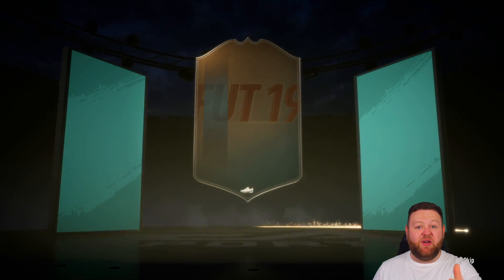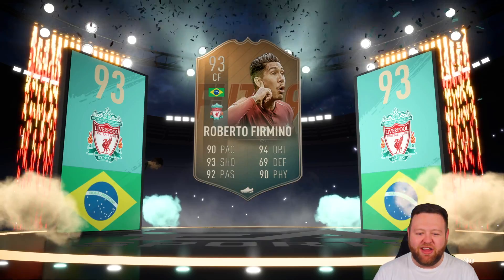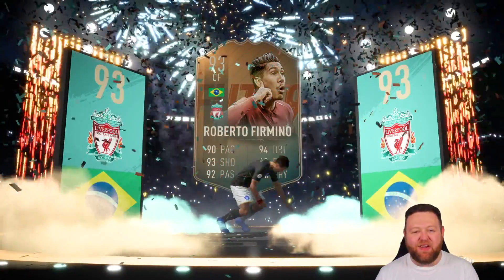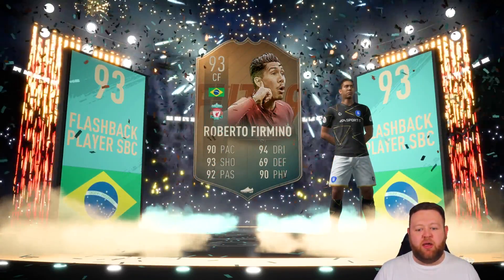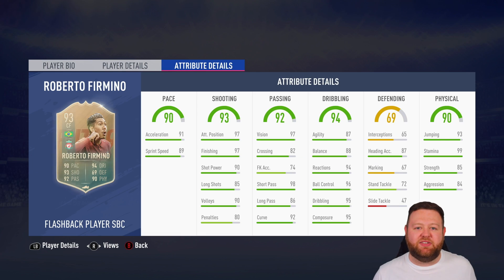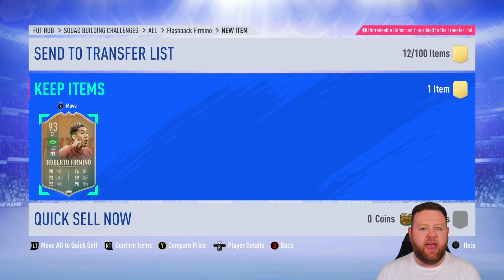What we do have is a crazy-rated, crazy-statted centre forward: 93 Roberto Firmino, Flashback to his TOTS last year. This guy has got 90 pace, 94 dribbling, 93 shooting, 92 passing, and 90 physical — which is kind of mad. Firmino, Mbappe, and Ronaldo are like three staple players we've used this year that have really helped us along our way. It's almost like poetry that we get him back again. Welcome, Bobby Firmino — just take a look at those stats. He's going to be a ridiculous player in our attack. He has cost us a fair whack: 350k and a whole bunch of stuff from the club.